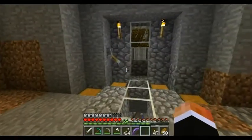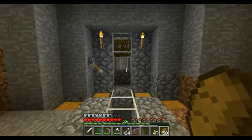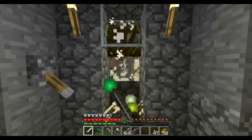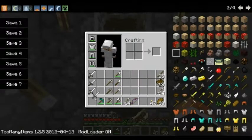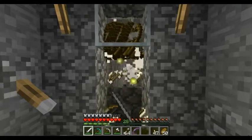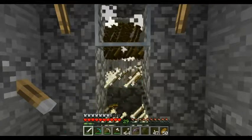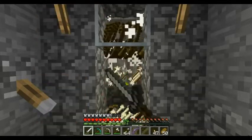Let's go ahead and kill the skeletons and see how much experience we get for all this. I can kill these guys with my hand but it takes forever because it takes two hits per instead of just one with the sword. What I want to do is get some splash potions of instant health so I can just kill them all with a single potion. But I've already done this a few times — I'm already up to level 29.